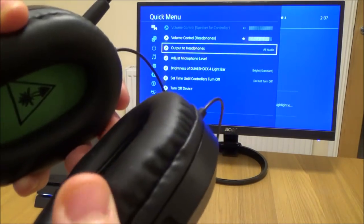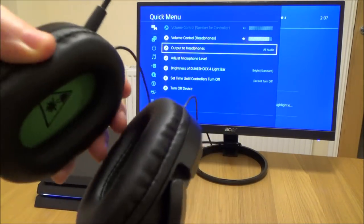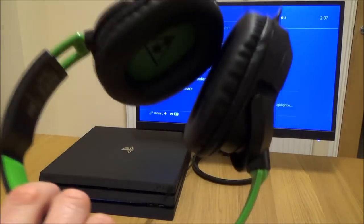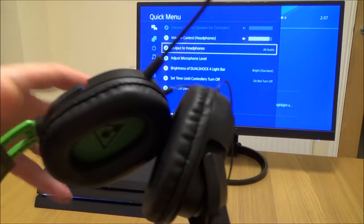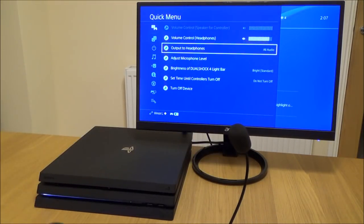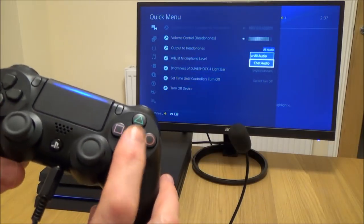If we put it to all audio then all the game sound and the chat audio will come through the headset, so you will be able to hear what happens in the game and also your friends chatting. If it's late at night you can just decide to put your TV on mute and then you will still be able to carry on playing. If you want just your friends' chat through the headset and the game sounds coming through the TV, then you need to change that to chat audio.